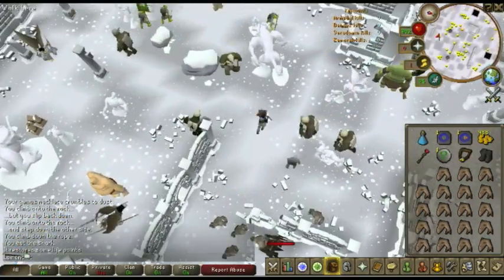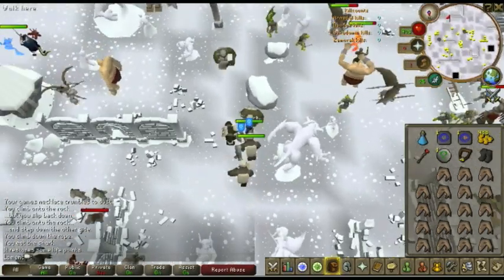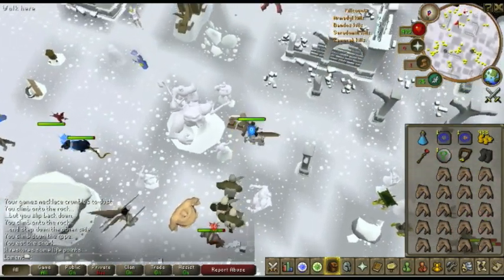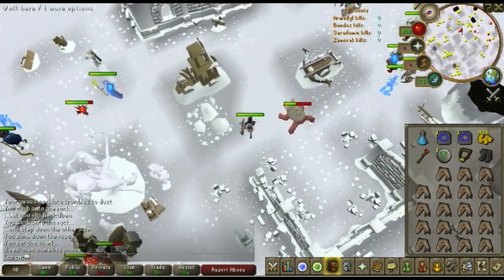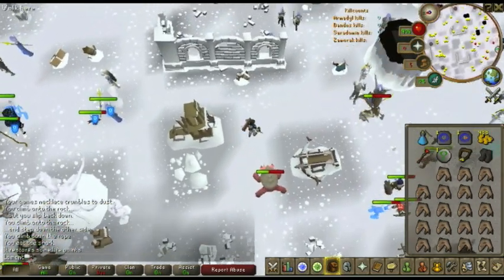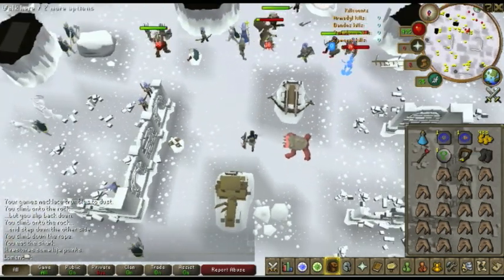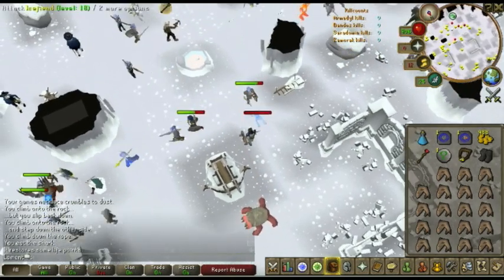A couple things to remember: Aviancies drop a lot of good stuff — rune daggers poisoned, rune limbs, and most importantly adamant bars, which are noted in groups of four. You want to pick up everything that's stackable and everything that's rune. If it's rune, alch it. If it's not rune, just keep it. Runes are stackable; adamant bars are noted so stackable. Just pick all that stuff up.